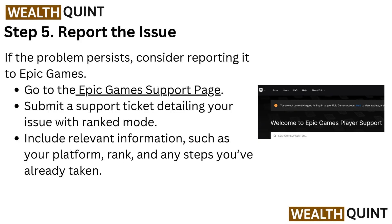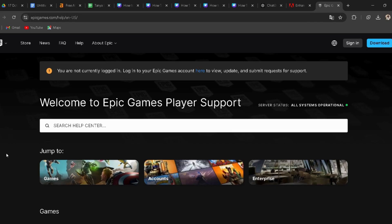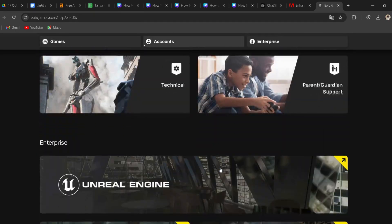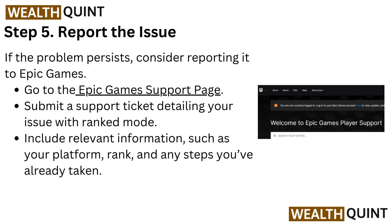Step 5: Report the issue. If the problem persists, consider reporting it to Epic Games. Go to the Epic Games support page — I have provided the link in the description. Submit a support ticket detailing your issue with ranked mode, and include relevant information such as your platform, rank, and any steps you have already taken.